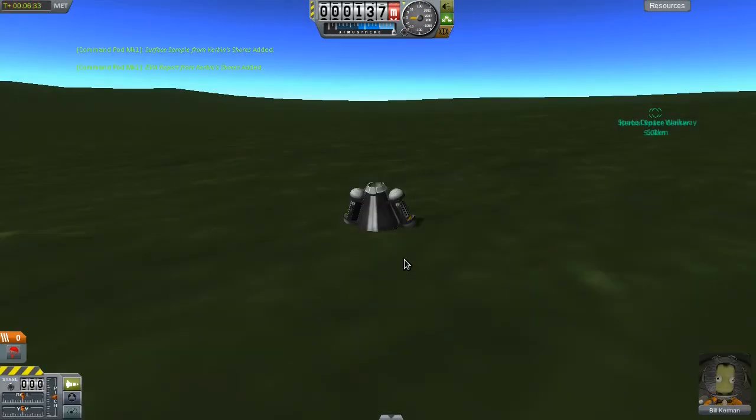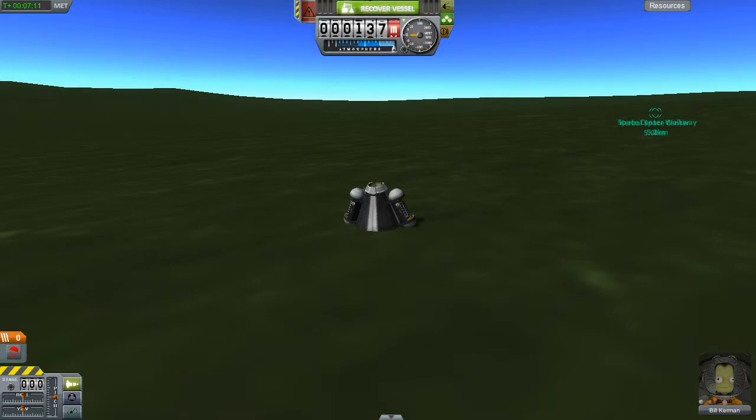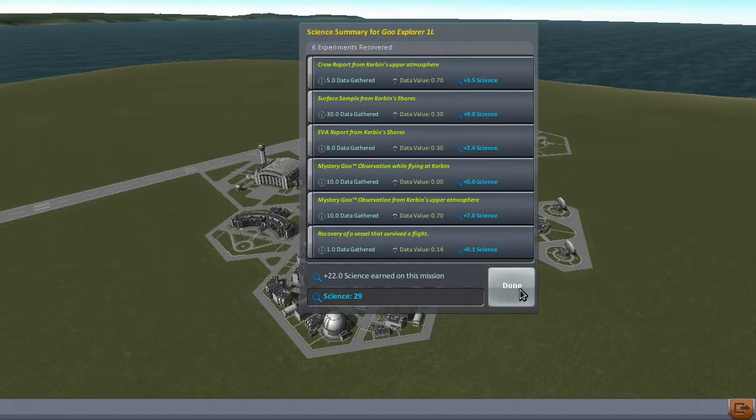Something I noticed - I've tried recording this episode once before but screwed up the audio so I had to redo it. One thing I noticed is if I recover the vessel when Bill is still outside of it, then it doesn't actually seem to recover the vessel. I go back to mission control and everything, but I don't get my science. If I go to the tracking station the vessel is still out there, then I can recover it and I get the science. So I'm not sure whether that's a bug - if anybody knows, drop a note in the comments. But this should get us our science. Yep, 22 science - cool.